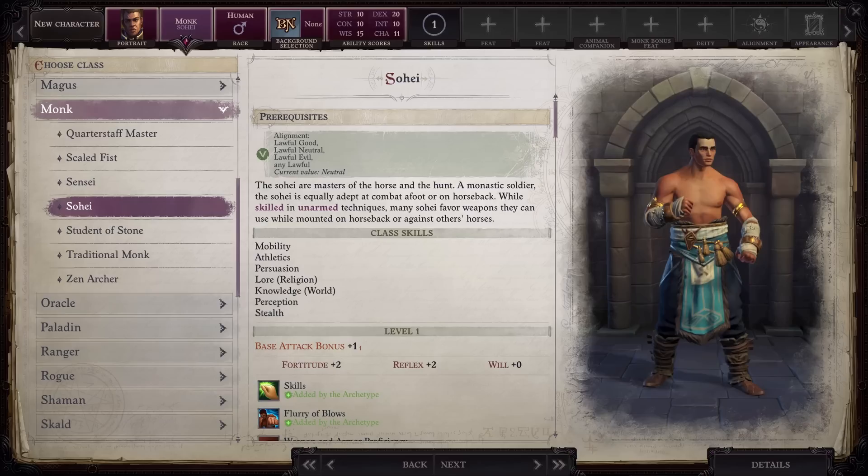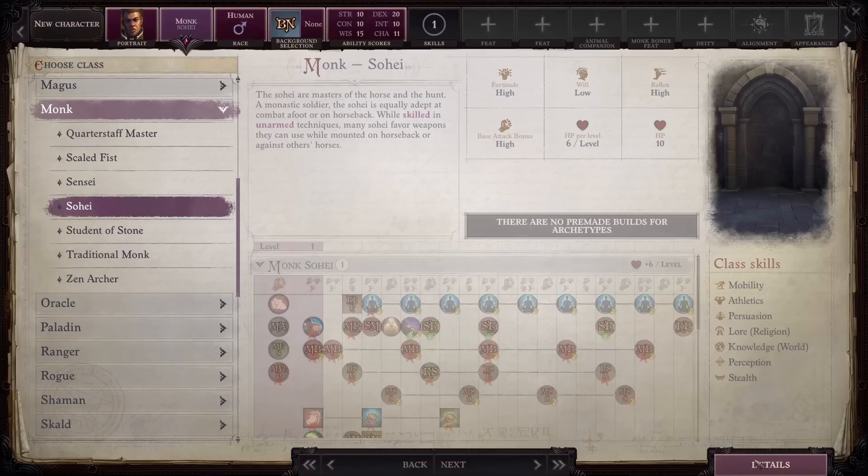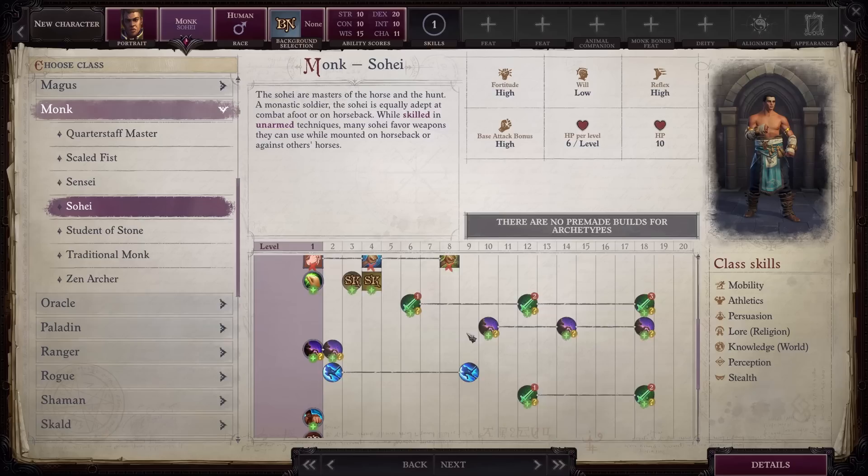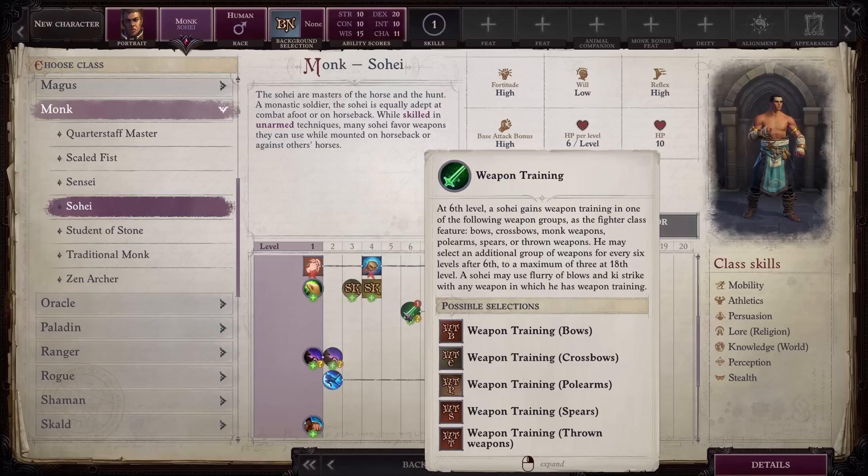Next on the list is Sohei. Like Scaled Fist, a lot of what you lose is replaced by something else, so we will jump back and forth. This class gains a pet at level 1. You must choose a horse, which is unfortunate since they do not automatically trip like wolves or dogs. The advantage of a horse is you can mount it right at level 1, unlike most pets where you have to wait until level 7. Pets are awesome both as tanks and offensive combatants, so this is a huge boon for the class. At level 6, you will gain your first rank in weapon training, just like a fighter. This will give you a bonus of up to plus 3 towards the attack and damage of one particular weapon group.